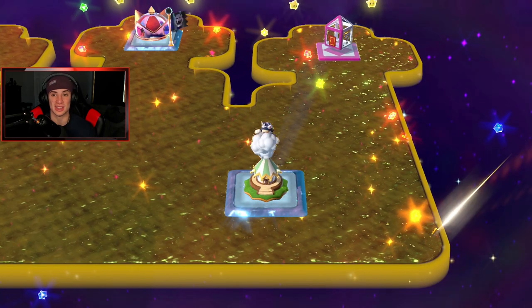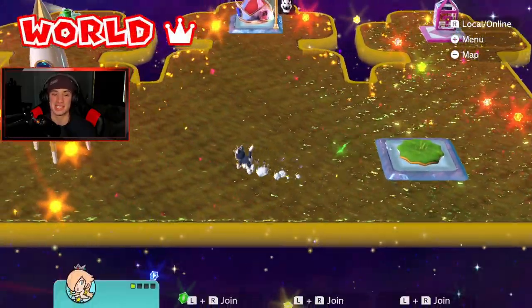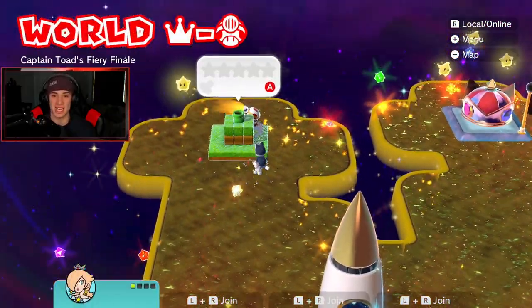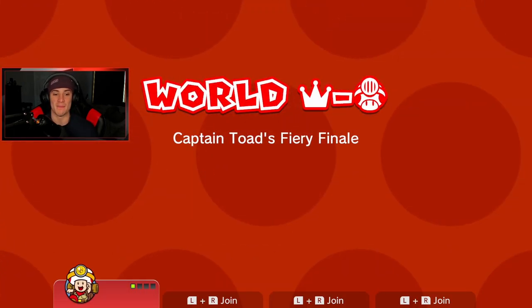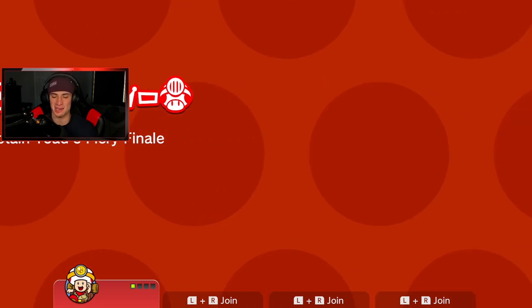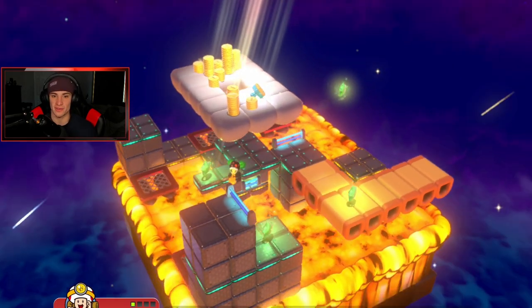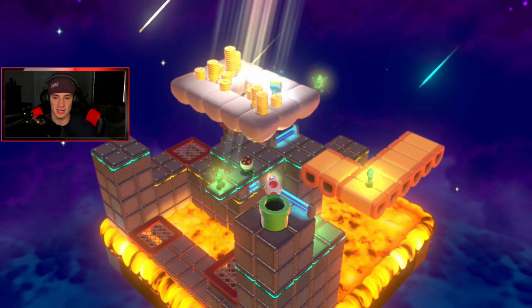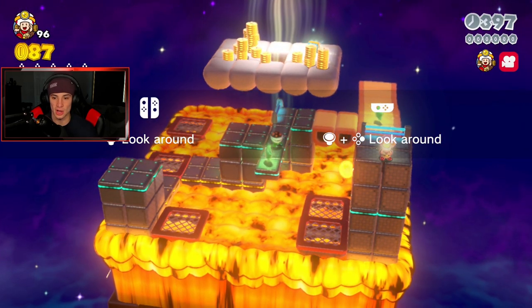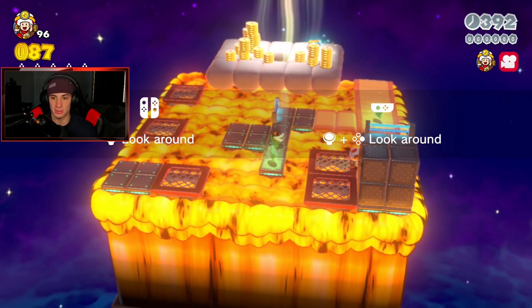I don't think the Captain Toad level is that hard. The mystery house one is decently hard because you have to collect 30 green stars and if you miss one you have to start back from the beginning. We're starting with Captain Toad's Fiery Finale. The Captain Toad levels are pretty simple and straightforward. There's a stamp up there just like the first Captain Toad level. We spawn up here and it looks like we've got to go down — lava's rising!